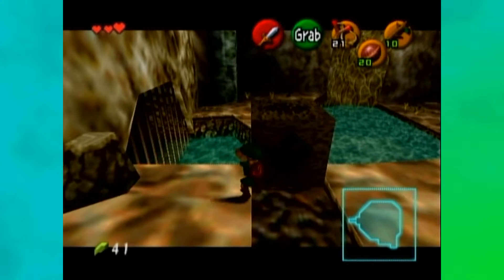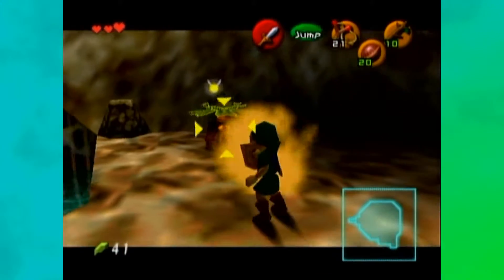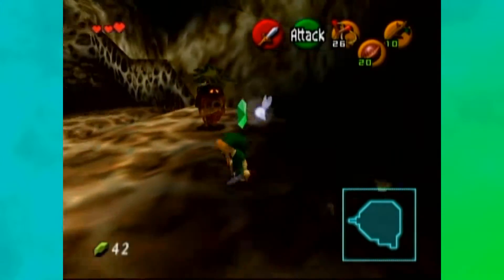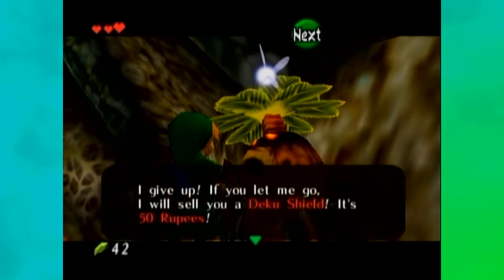All right, so I assume — kill. So this guy's probably gonna sell me Deku sticks. Yeah. What did he sell you? Probably Deku sticks. He wasn't here before. 'If you let me go, I'll sell you a Deku shield.'